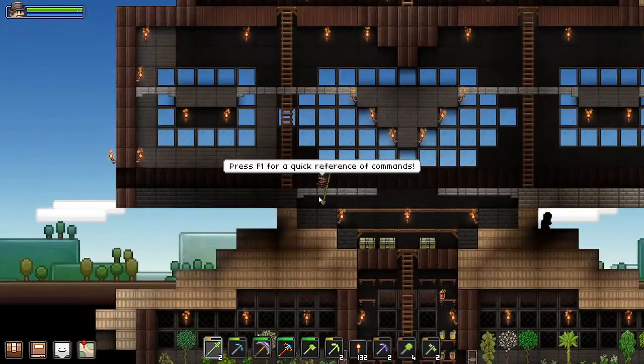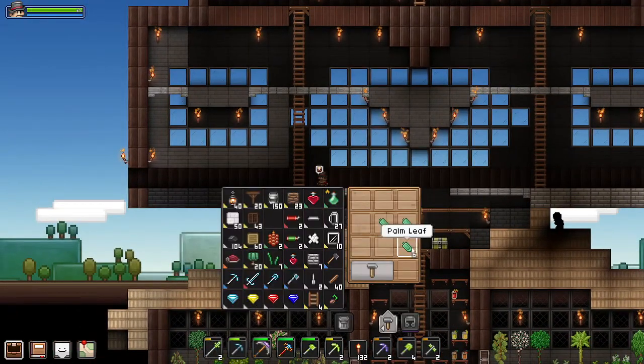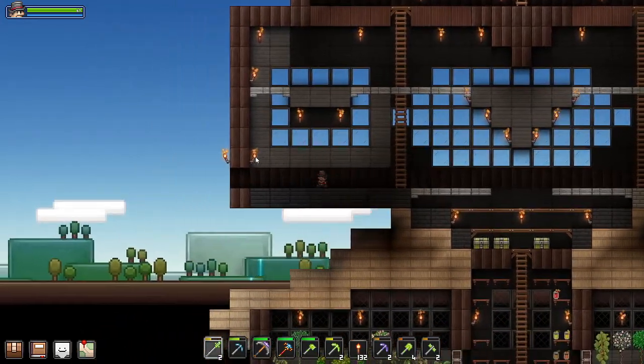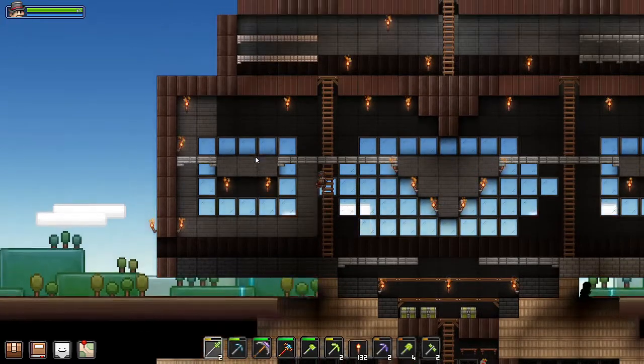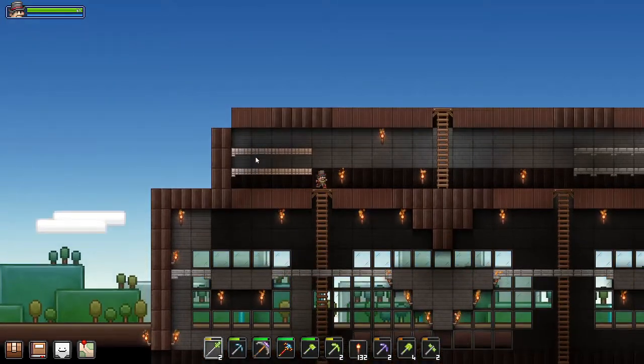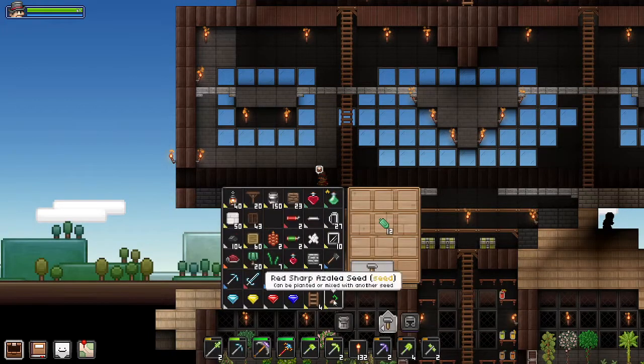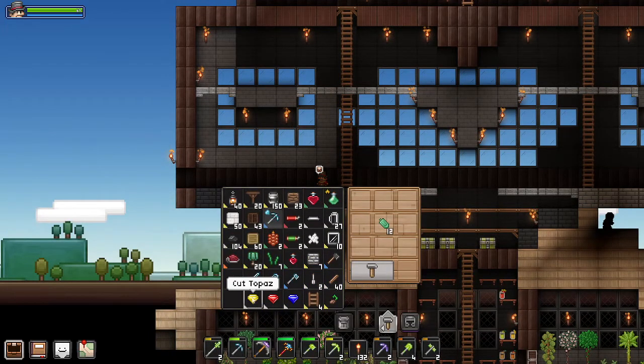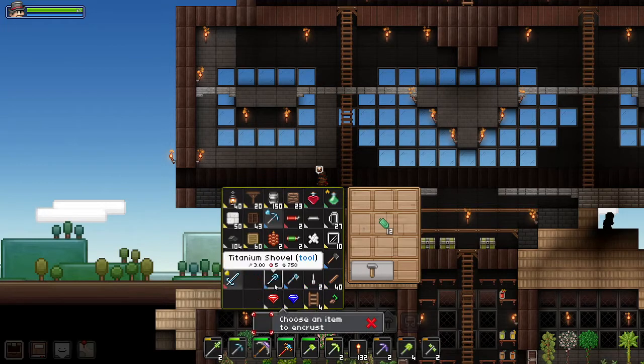So what I want to do to start this episode off is actually do a little bit of progression on the actual house itself. It is coming along, but I do want to do a couple of things here. And I also found out how to enchant.